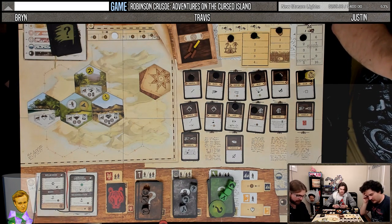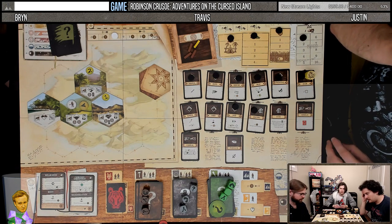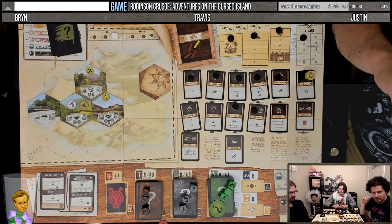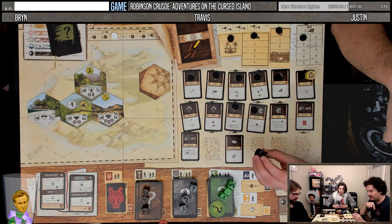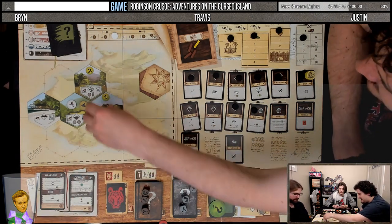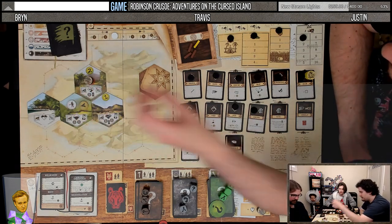I guess that's not a terrible deal. Bryn, what are your thoughts? I'm going to take two damage when I fight these guys. What are your thoughts on helping me fight them as my assistant? And then I'll use my other one to heal.